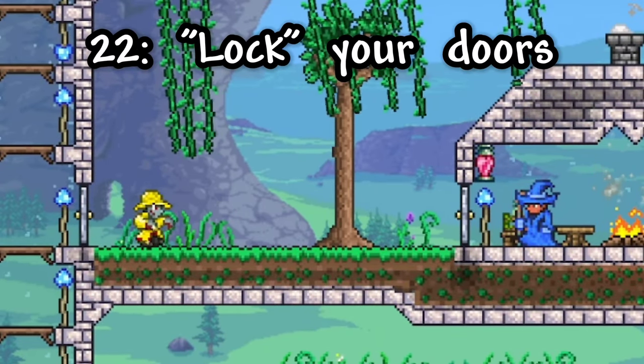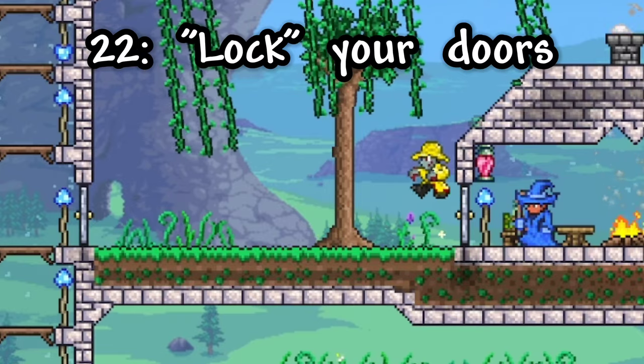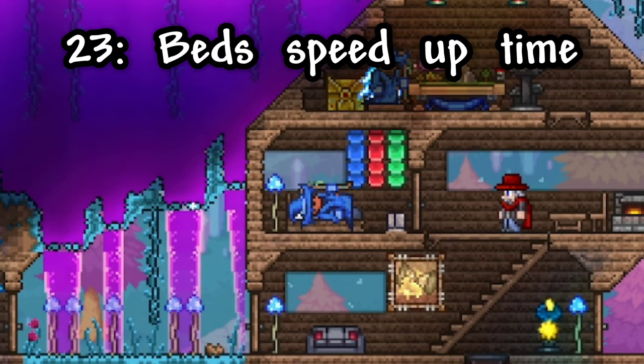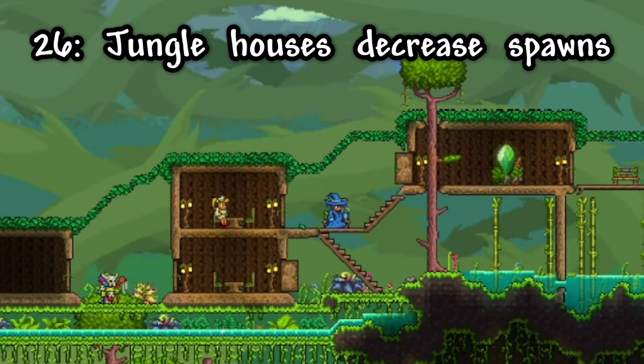A very easy way to stop enemies from breaking down your doors is by placing something on one side of the door, like a lamp. Beds in Terraria will actually speed up time and set your spawn. You can also sit in chairs and stand by campfires to increase your health regeneration, so they're usually placed in boss arenas. Another helpful tip: houses in the jungle will actually decrease enemy spawns around them, which is extremely helpful in the early game.